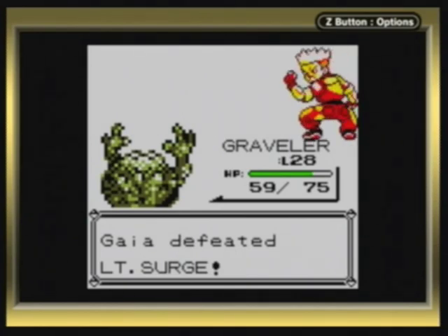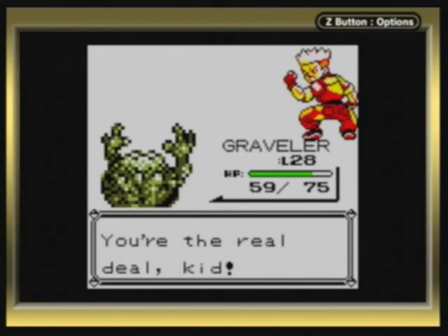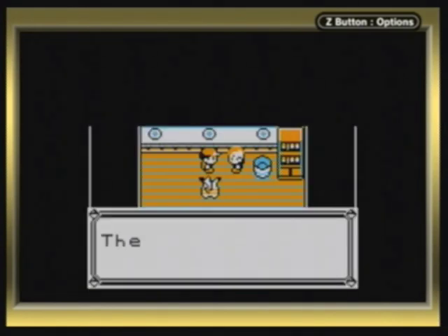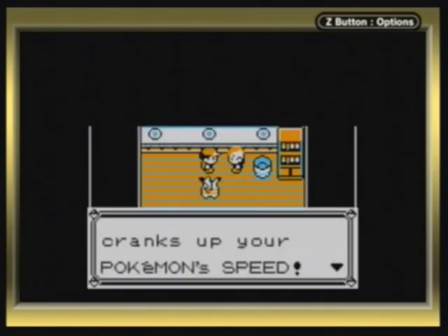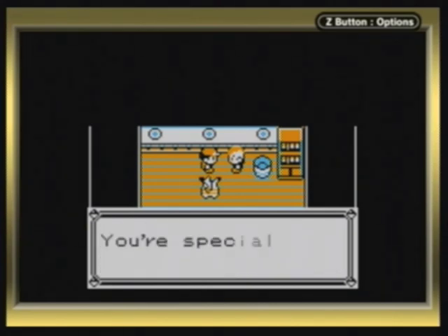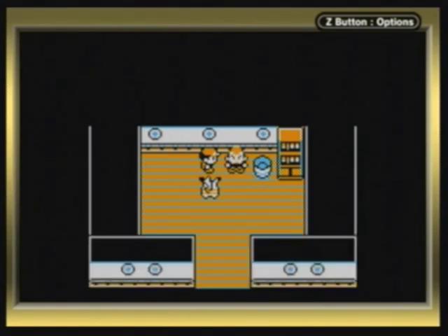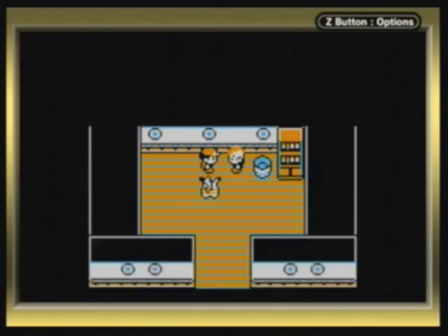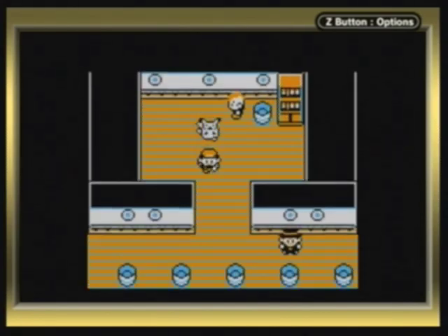Even more pathetic than Misty's strategy! You're the real deal, kid! Fine then, take the Thunder Badge! Yeah, I got a lot of money! I guess Graveler really breaks this battle, because Mega Punch and Mega Kick are not very effective against Rock type. And he's gonna give us TM24 — this is for Thunderbolt! We just taught that to Pikachu in the last video, so pretty useless for us.